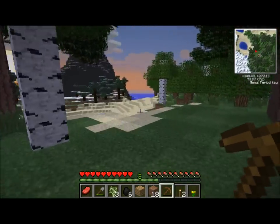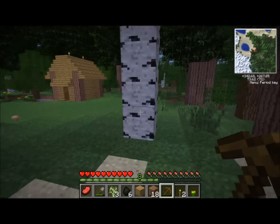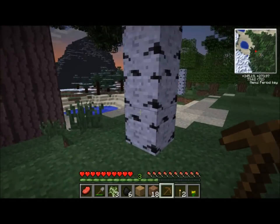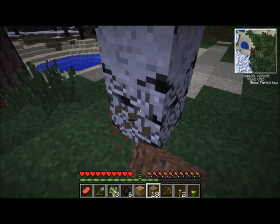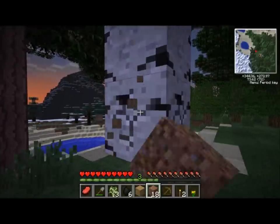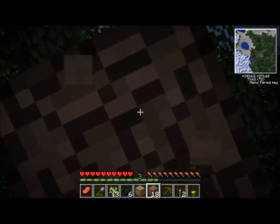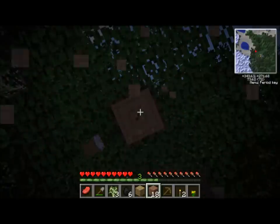I hope you guys aren't mad at me. I did turn off a bunch of other mods — I turned off the Tree Capitator. So now when I come over here and punch away at this tree, it's back to the good old-fashioned hovering tree issue, I guess. I guess it depends on your perspective.